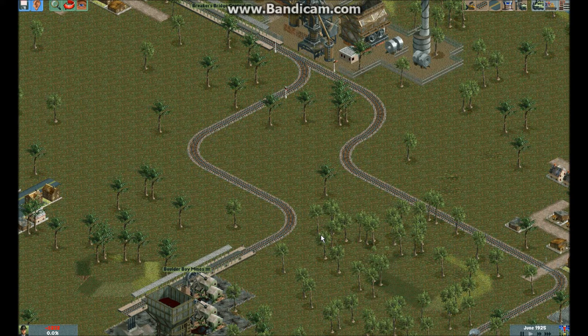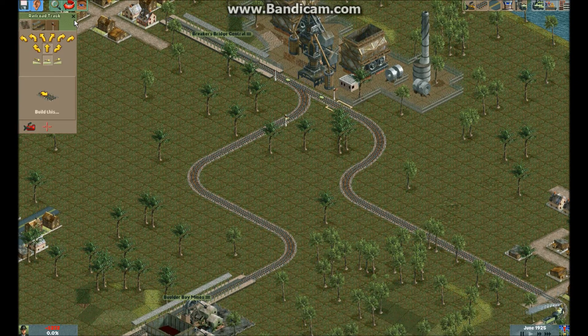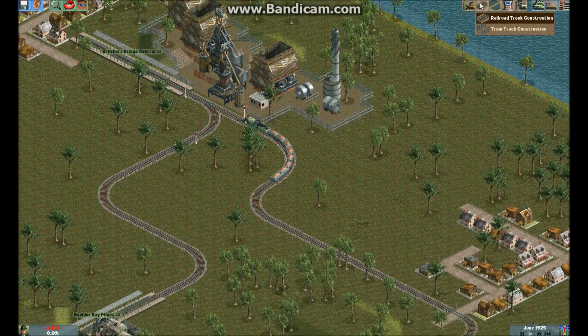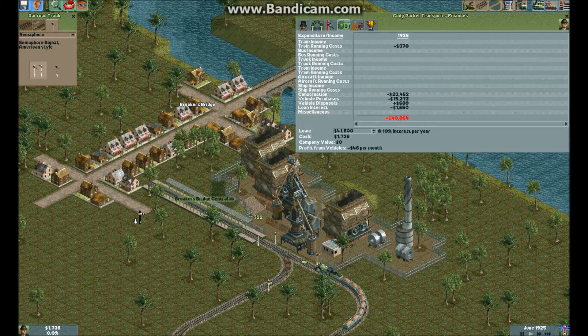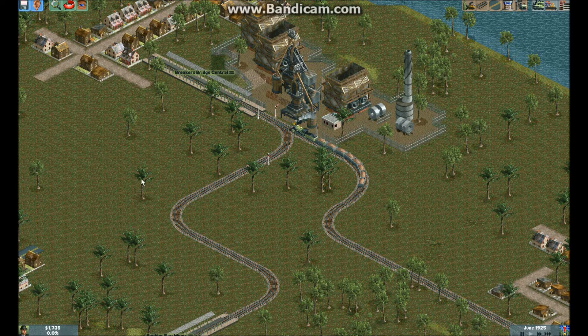Let's hope that now with that new signal it works. Now why is that red? I don't know why that's red now. I am very confused, it should not be red. Let's see if they go through it. Let's get rid of the signal, let's add another one. We need some income here. Bring it up to there. There we go. We need another signal. Now it should be fine, we just need to add another signal. That should give us a lot of profit now.